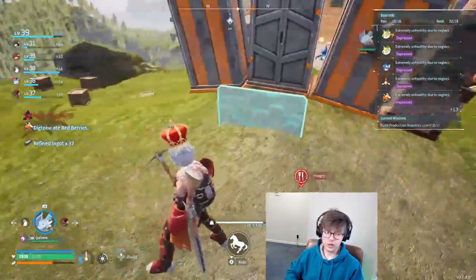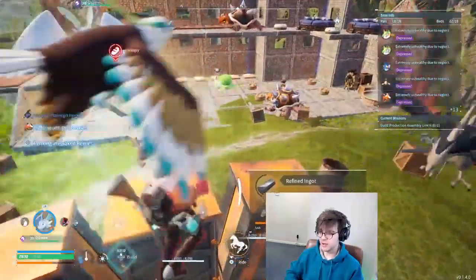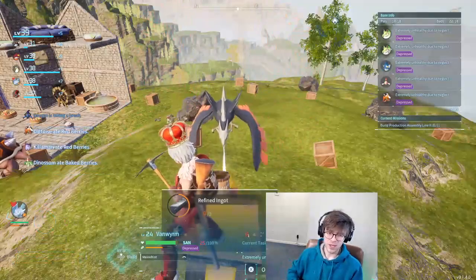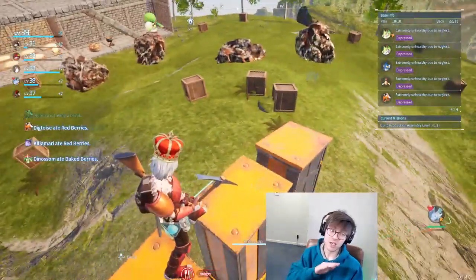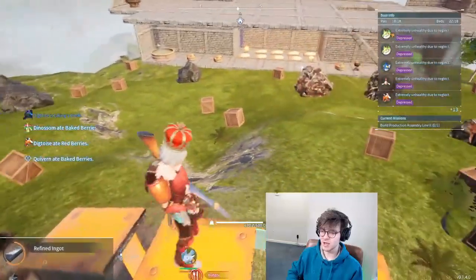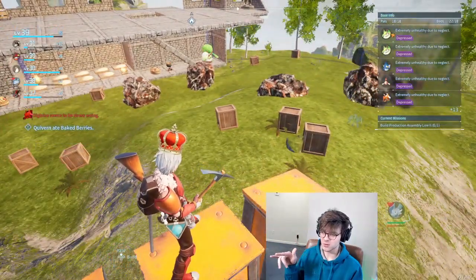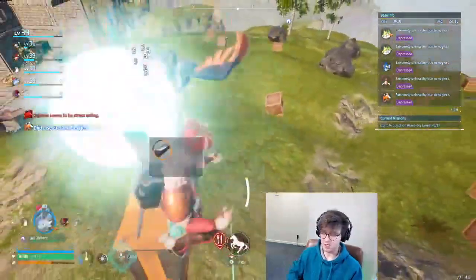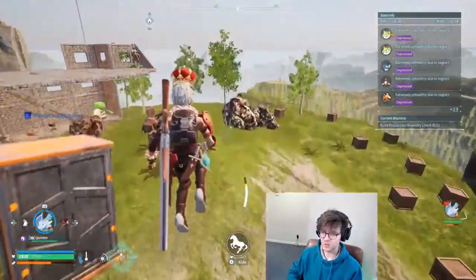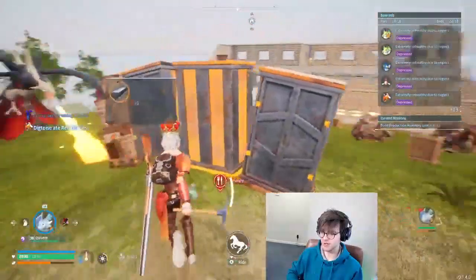I totally redid this entire base. If you have a tree, you can chop it down, put an item under it and it'll go away. Some people use stools but that's ugly, so I put storage chests on all the tree spots — which is actually very beneficial because now when the pals pick up items they just go to the storage chest right next to them. These are the best chests in the game so I put them everywhere.